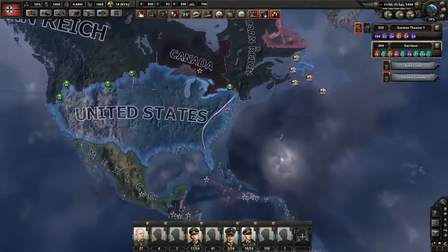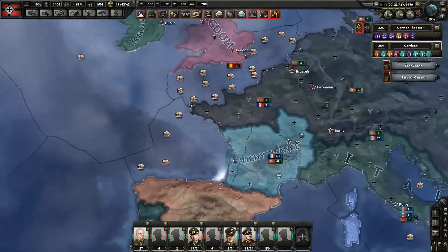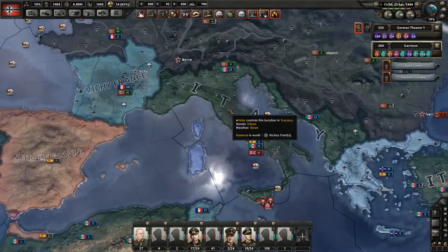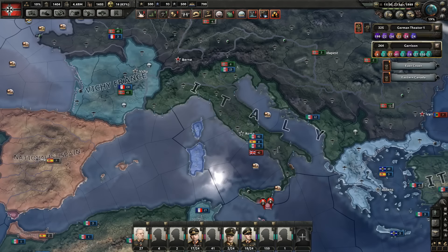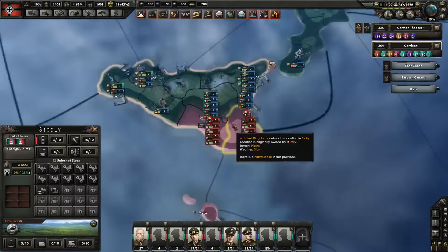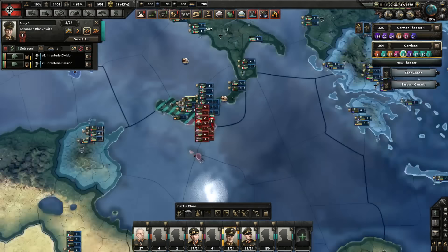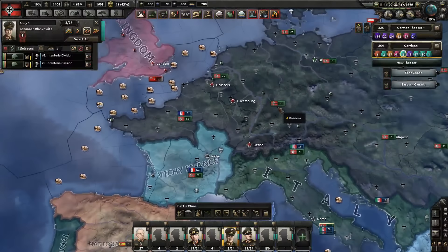First of all, we have to focus on the United States and bring them down. But as I always do, I have a quick look at the map just in case I see something weird, and I noticed this. What do 42 English divisions do here? They're right here and they're trying to do an invasion of Sicily. I do not approve of it, I definitely do not approve of it, but I need to find some spare troops for it.